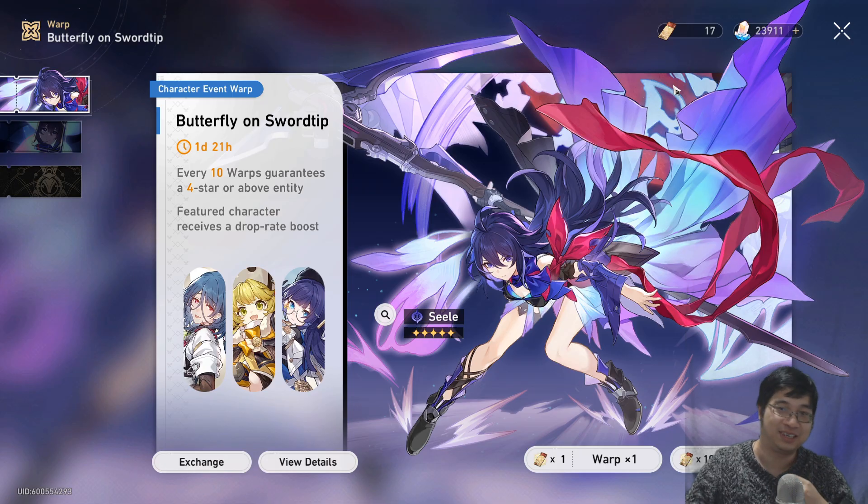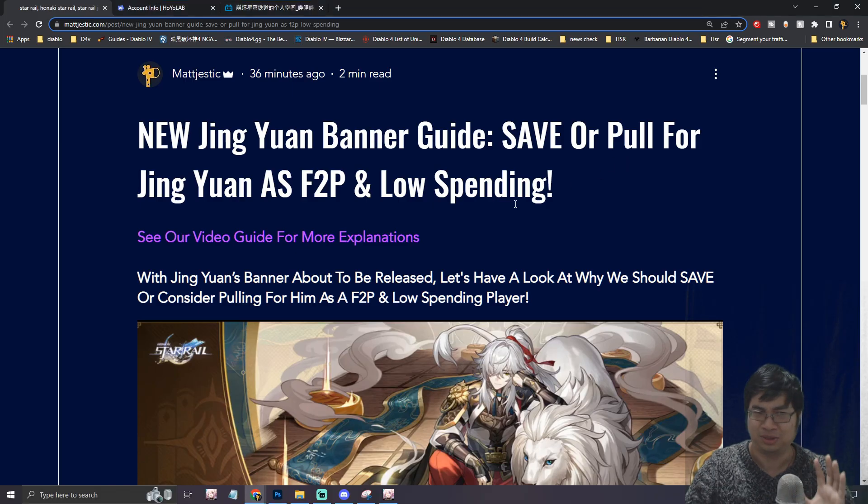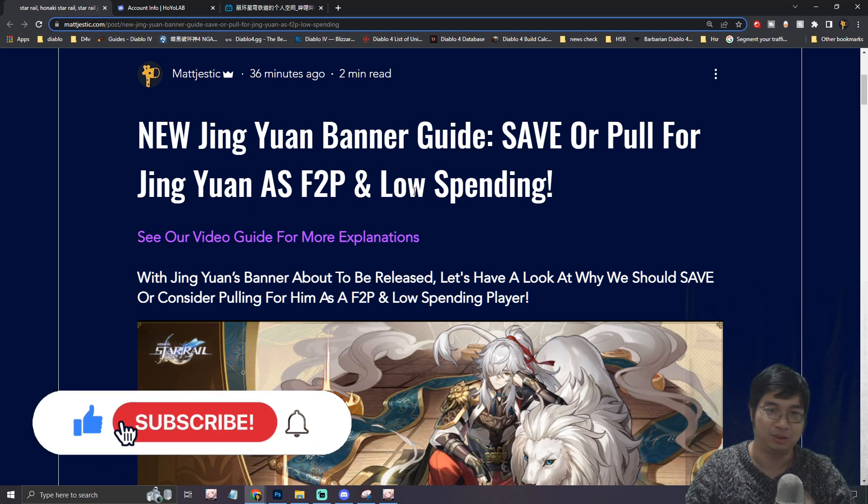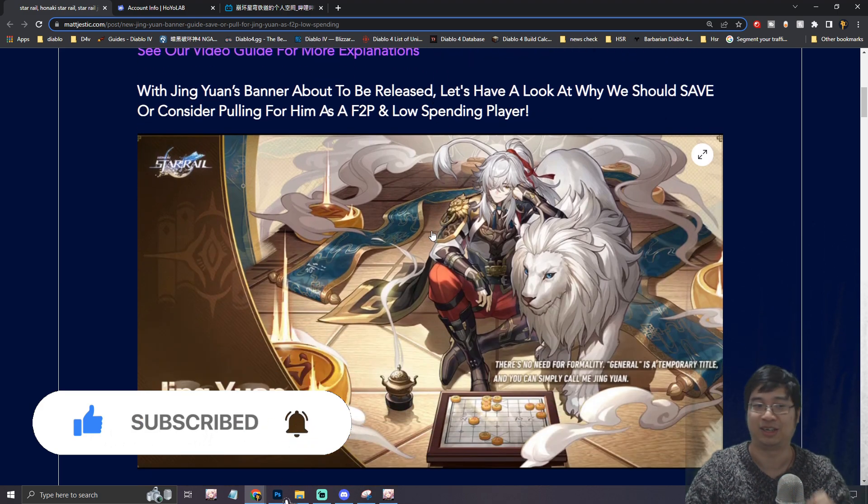If we come over to the game, you can see I have close to 24,000 free-to-play Stellar Jade and also 17 free summons. So I'm really curious whether I want to roll for Jin Yuan or not, and I want to make this video for you guys because we'll be looking at a similar decision-making process. And we know Jin Yuan will be coming very soon.